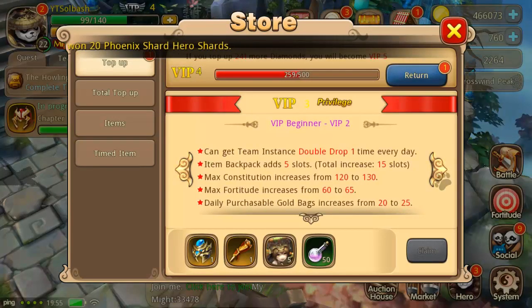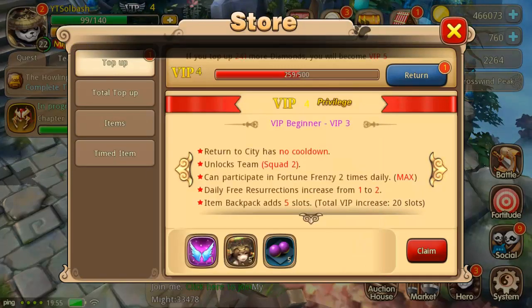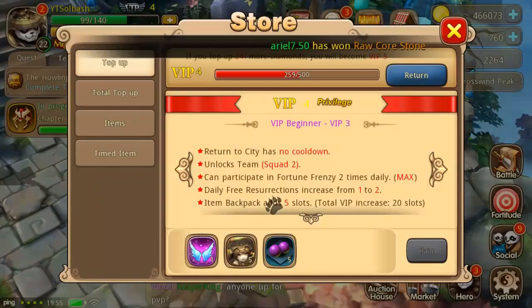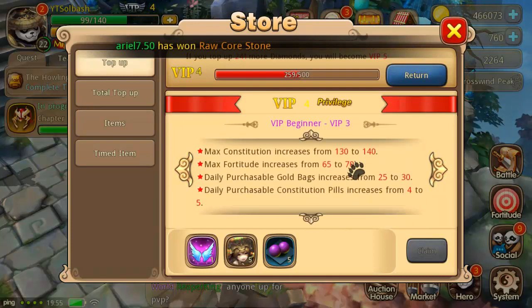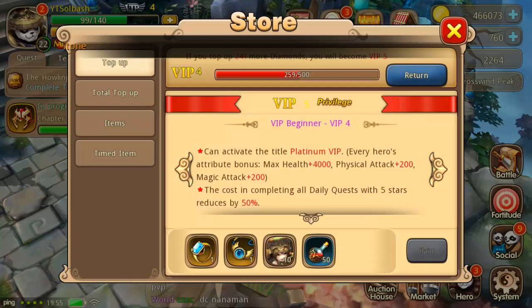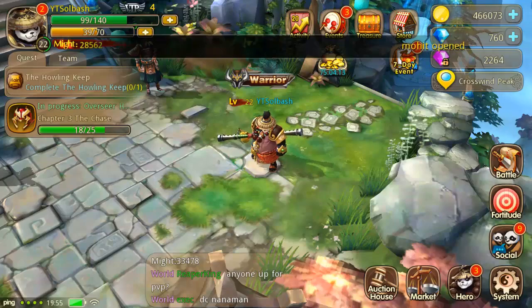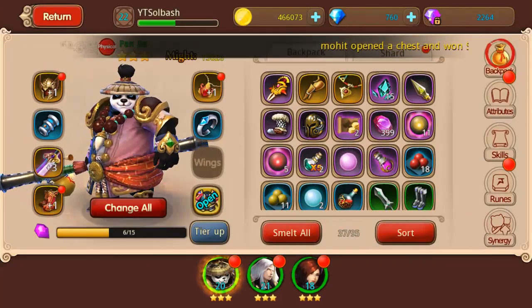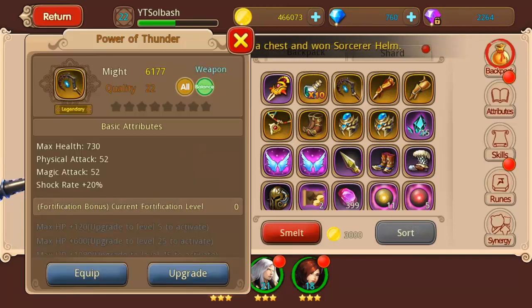At the next VIP level we got another set of Wings of Fortitude — those are the wings we got a while ago that I haven't shown yet — and triple experience pills, very nice. There's all the information you can read for extra VIP levels; each one is different. You can go through and read them in the store, but it's a lot of information and will probably be boring to read through. We have a quality 22 staff that everyone can wear, and here are the wings at quality 15.